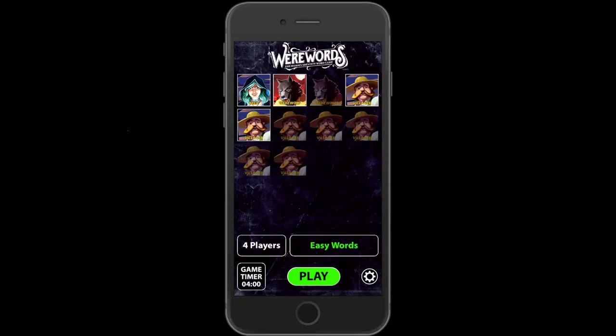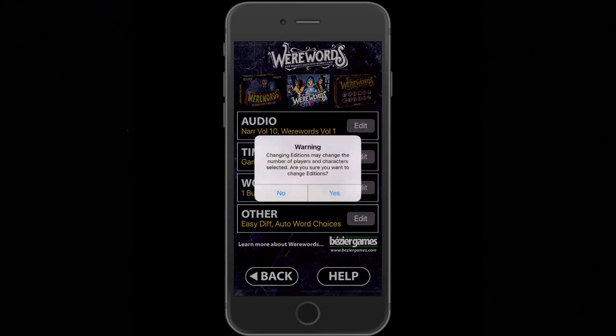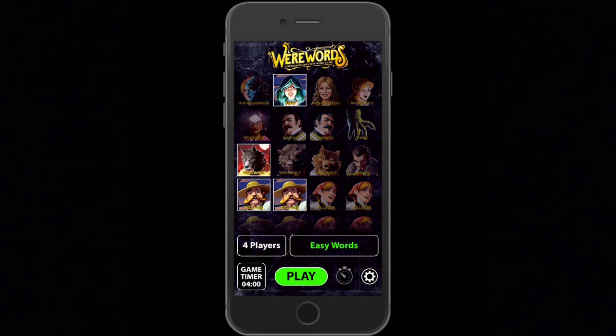First, make sure you have the right version open in the app. In the bottom right-hand corner you'll see a gear icon — click that and at the very top you'll see three versions. Select the deluxe version in the upper right, click that Werewords Deluxe box, confirm when the warning comes up, and now you'll see Werewords Deluxe Edition selected at the top. Finish setting up the app for the roles you're using this game: here the seer, werewolf, and two villagers are highlighted because those were the role tiles selected at the beginning.